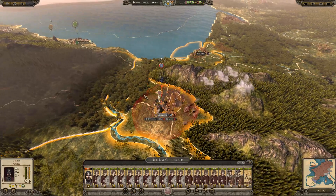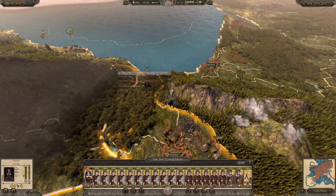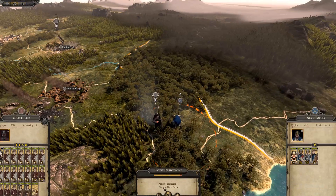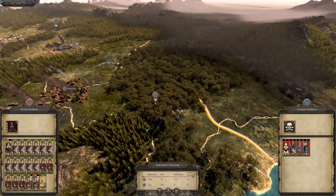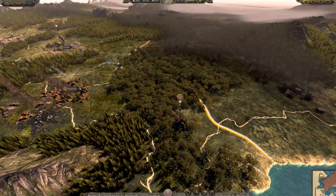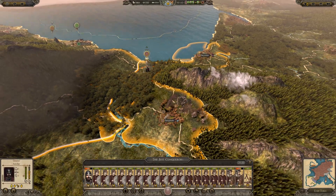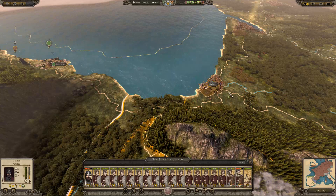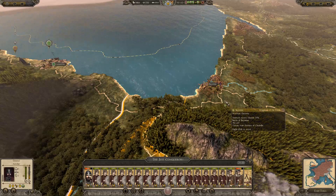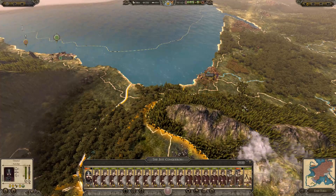The revolt is from the Pamplonian rebels. If you missed the previous episode — the Caliphate of Cordoba made a really terrible attempt at attacking us. They put a whole bunch of armies scattered out, on raid stance, thinking I'd just sit there. They were going to declare war on me the very next turn, so I declared war on them first.